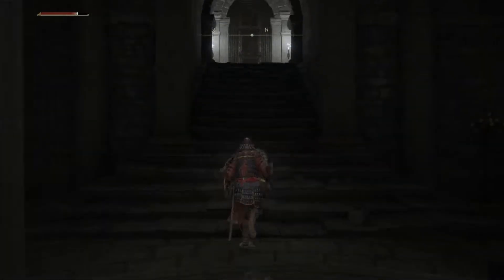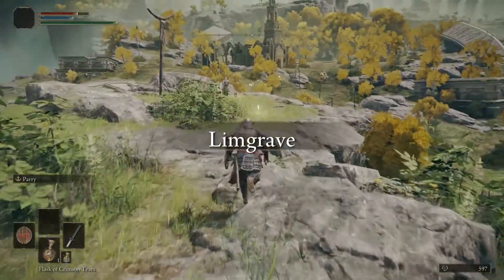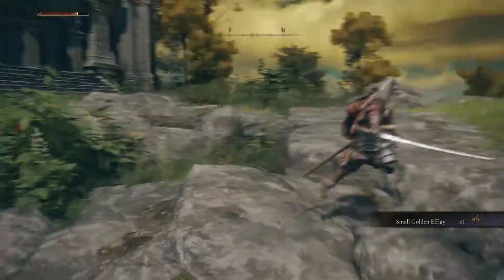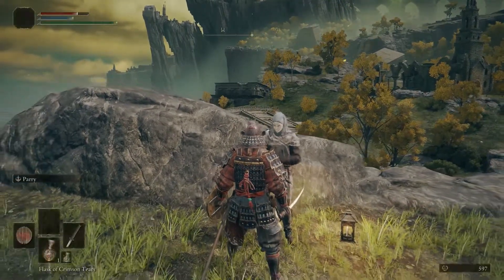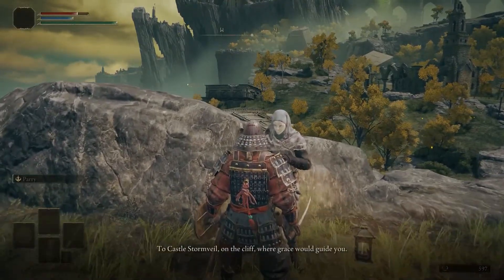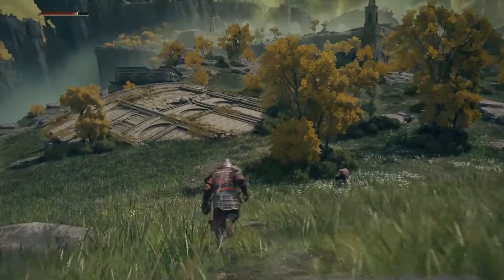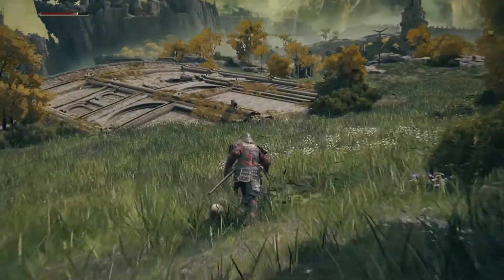Take this elevator up and we're going to go out — there's a door and we are in Limgrave. There's going to be a grace right in front of us. Before you talk to this guy, we're actually going to pick up a Small Golden Effigy — also another multiplayer item. We're going to talk to Varré; he's pretty much just going to say you don't have any maidens. Exhaust his dialogue whenever you come across NPCs and they give you prompts.